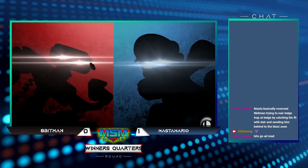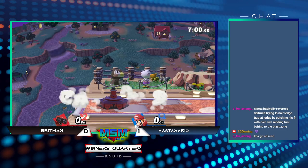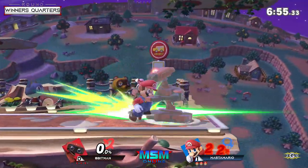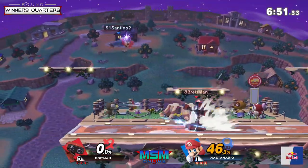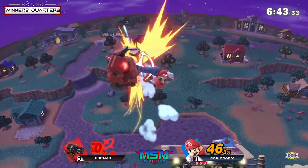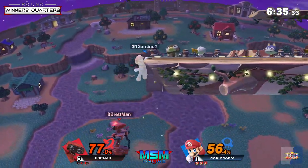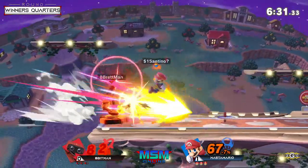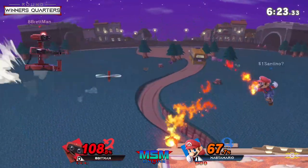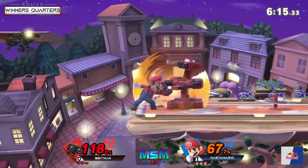So Master is able to win that first game — huge comeback. As a player, I knew it was possible just because I know how hard he hits, and ROB is just that perfect weight and size for Mario. Master also has the benefit of being super comfortable with the SoCal stage list. He knows Mario has no bad stages in this list, so you can always go to a good one. Even Final Destination is not that bad for Mario. Mario definitely strongly benefits from the SoCal stage ruleset, which a lot of people argue is the best one.